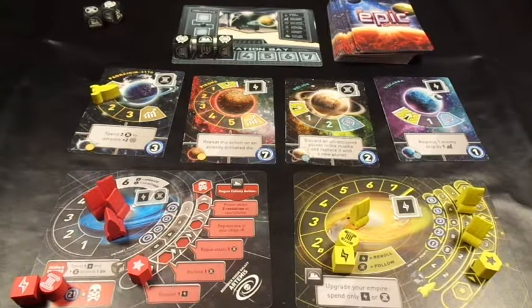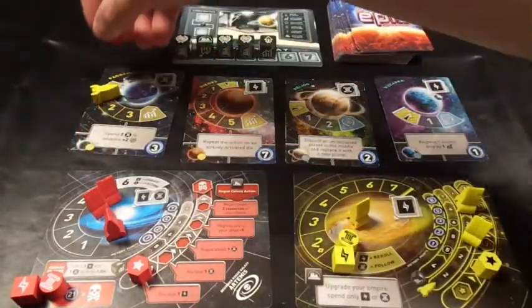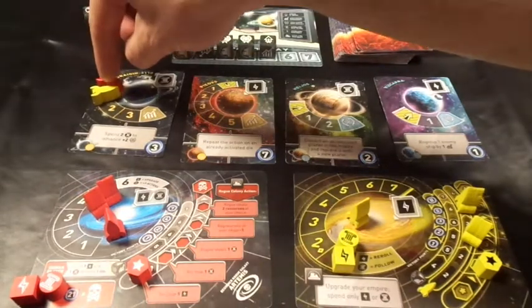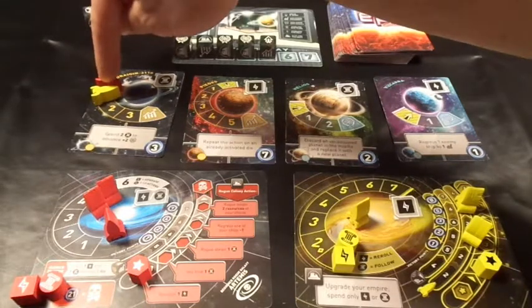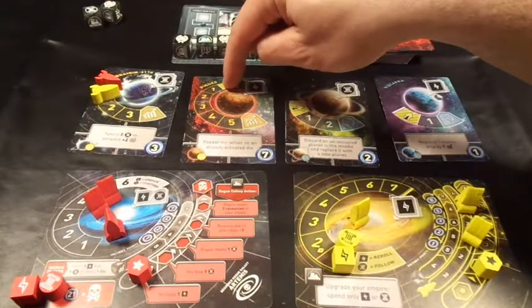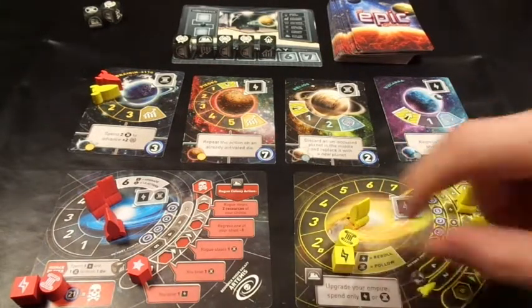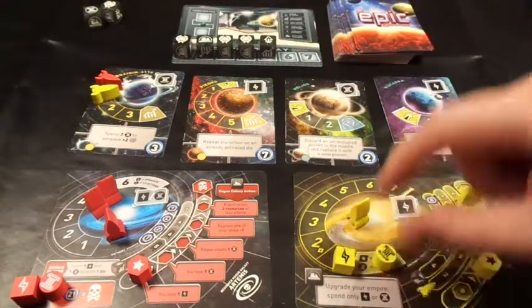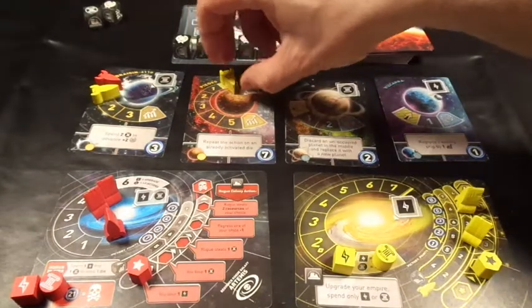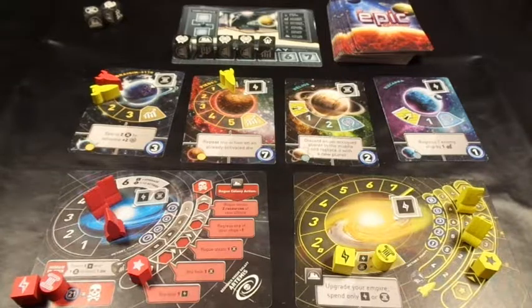Die four is another diplomacy he can't use, and die number five is a launch rocket - so he launches into orbit on the leftmost planet he doesn't have a rocket on. He always has to go to the leftmost available planet. I then spend another culture and copy the launch rocket die, launching my own rocket into orbit on another card. He doesn't get to re-roll that because he used it - that's the end of the AI player's turn.